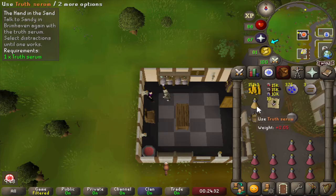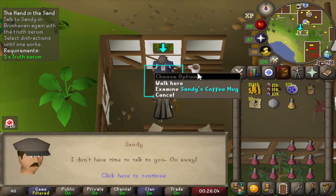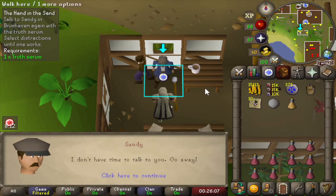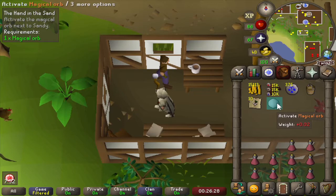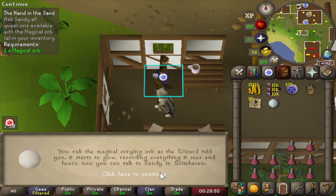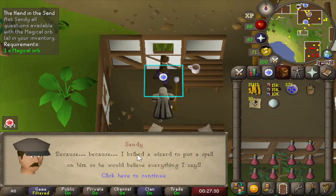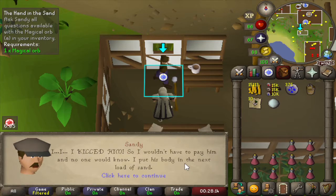Let's get back to Sandy and put the Truth Serum in his coffee or tea. There's a coffee mug next to him, but we cannot just pour it in while he sees it, so let's try to distract him. There we go — that's the Truth Serum in. Now we can activate the magical orb we got from the mage to start the interrogation — this is going to record everything so the mage can look at it as well. The Truth Potion is working like a charm. Sandy bribed the wizard to put a spell on Bert so he would believe everything Sandy says — and indeed he wanted to exploit Bert. Sandy killed the wizard he bribed and put him into the next load of sand.